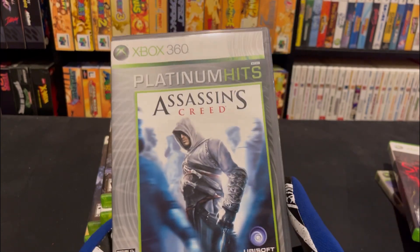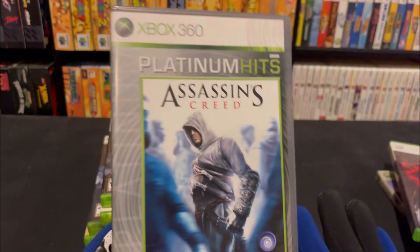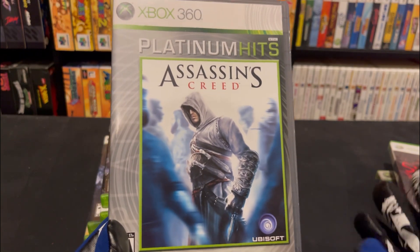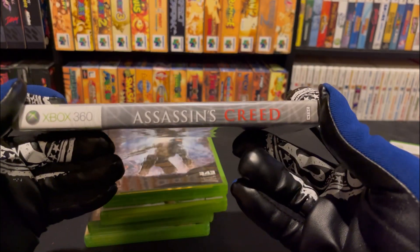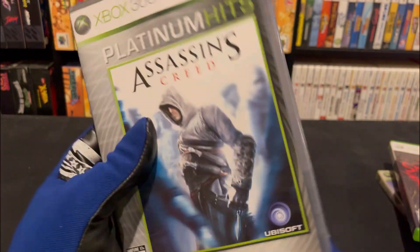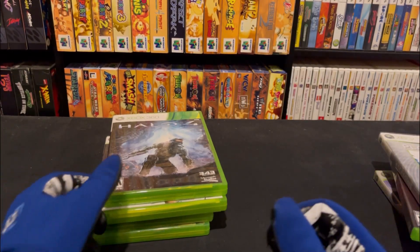This one's a really bad version of Platinum Hits — it's got Assassin's Creed 1. Love the game, but I don't like the case here, especially the cover. Their first go around with Platinum Hits, they shrunk the cover and the spine, which is ew. The front basically looks the same, and of course the case is gray instead of green. So it just kind of looks gross to me.